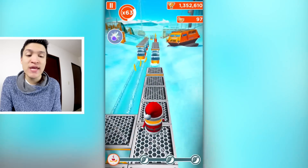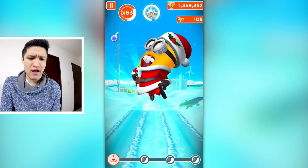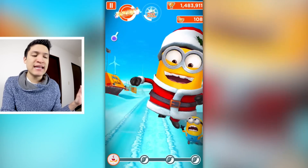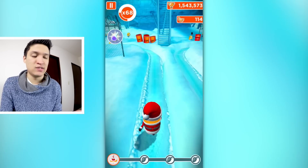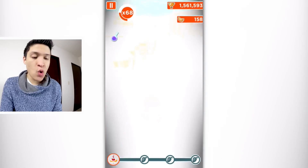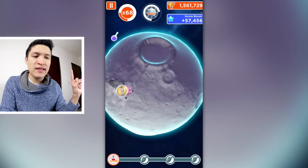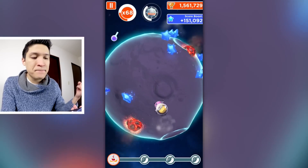I have a despicable multiplier of 63 as well. I have the Double XL right there — let's use the power of the Double XL and see how far the multiplier goes. I'm not even gonna focus on the mission, I'm just gonna focus on getting the highest score I can. I have a despicable multiplier of 68 now and 1.5 million points. We got the Mission to the Moon power-up, which is great for a lot of points. The perfect strategy: first get the Double XL power-up to increase your despicable multiplier, then go to the Moon to get a bunch of points.